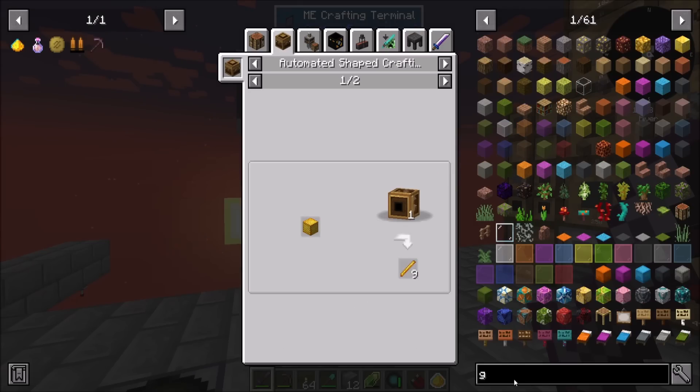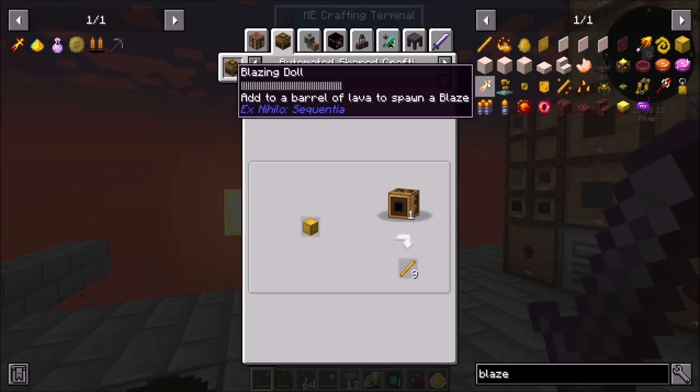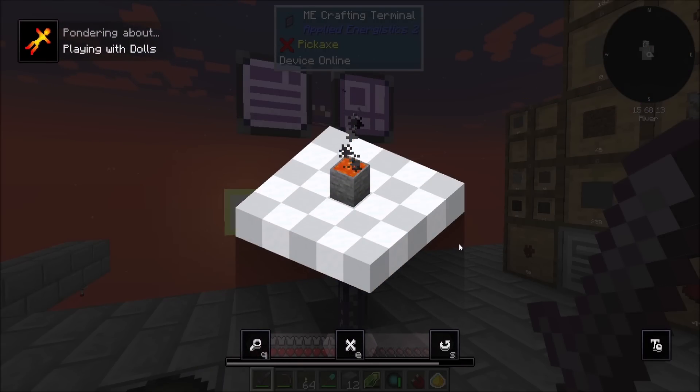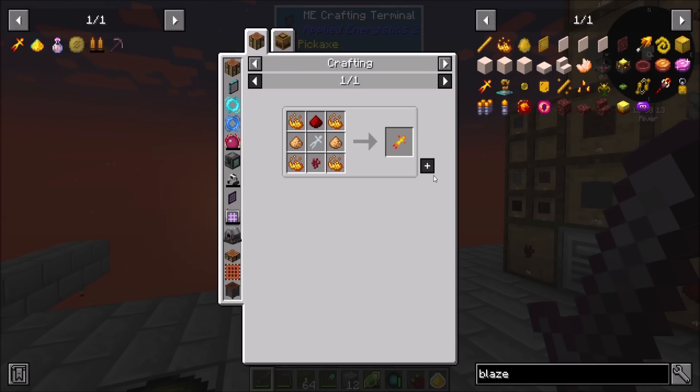But what if we got a blaze doll? Oh look, they added a ponder for it. Nice. Sweet. Yeah, let's do that - let's make one of those.